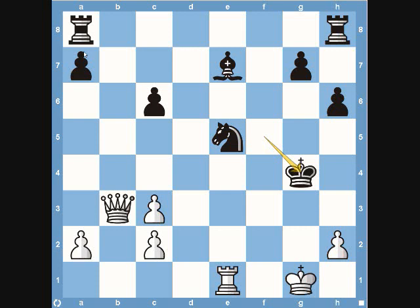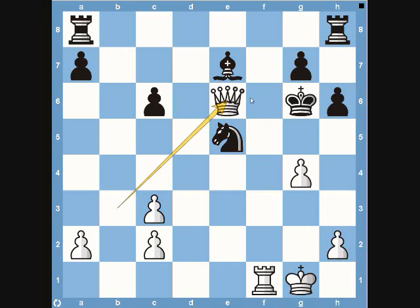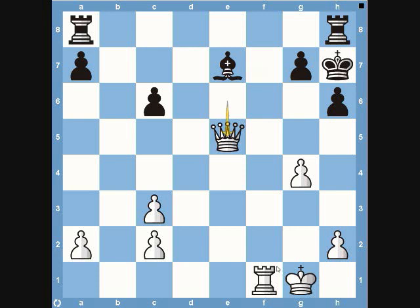Black doesn't have many active pieces — the bishop isn't doing much, and the knight is in the middle not really attacking or defending anything. White definitely has an advantage even though he's down in material. The king retreats to f6, the rook goes to f1. The king cannot come back to e6 because of the queen, so he moves to g6, and the queen comes to e6. The pressure is really building on black. After the king moves to h7, white can take the knight on e5.